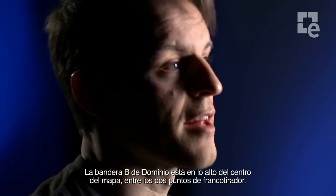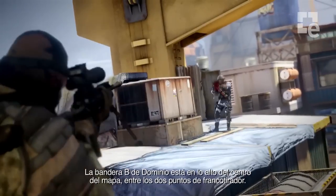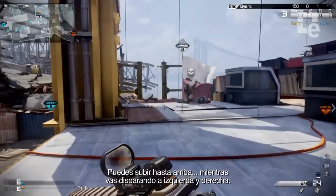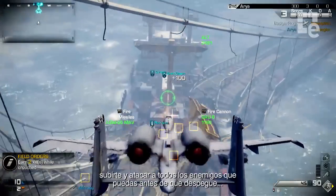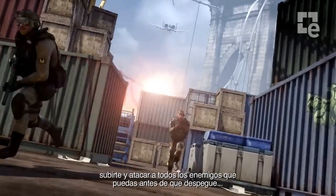The B domination flag is actually up in the center of the map, between the two sniper points. You can mantle up on top of it. People are fighting left and right to get up there. If you complete a field order, you'll be able to man the A-10 — swoop in and attack as many people as possible before it takes off.